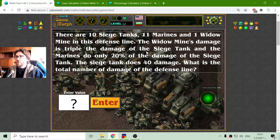The widow mine's damage is triple the damage of the siege tank, and the marines do only 20% of the damage of the siege tank. The siege tank does 40 damage. What is the total damage of this defense line?